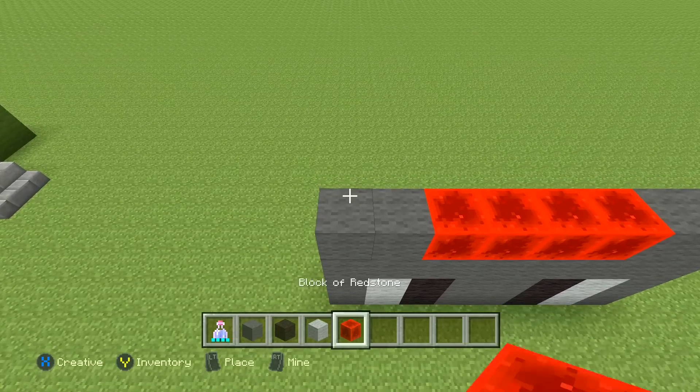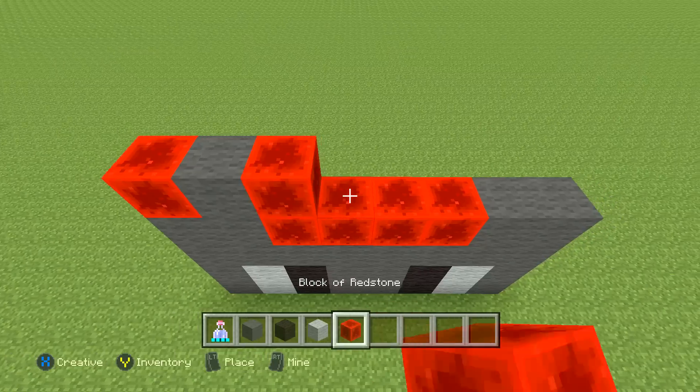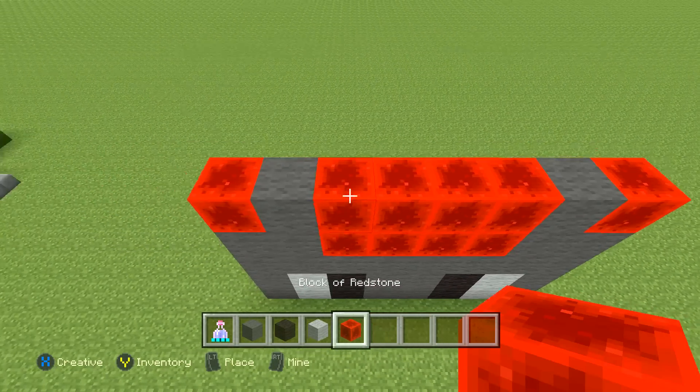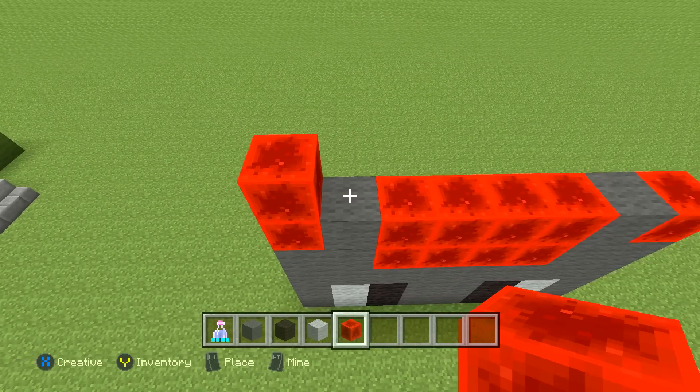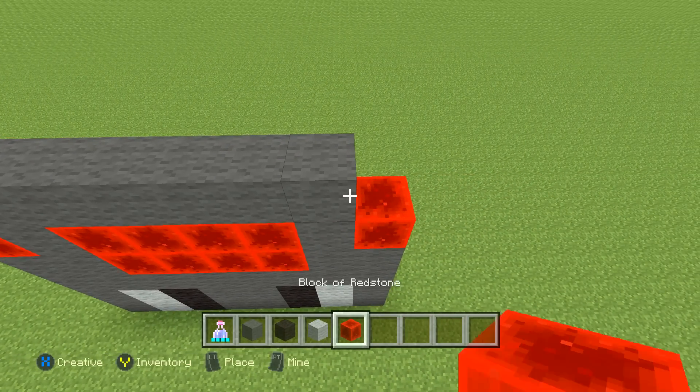Next row is going to be one redstone, one gray wool, four redstone, one gray wool, then one redstone. Next row is going to be one redstone, six gray wool, then one redstone. Next row is going to be two gray wool, one redstone, two gray wool, one redstone, then finish with two gray wool.